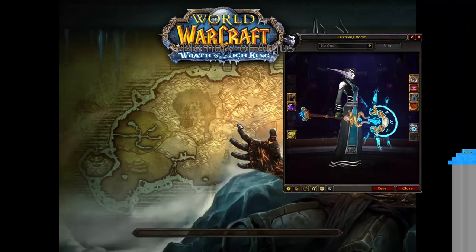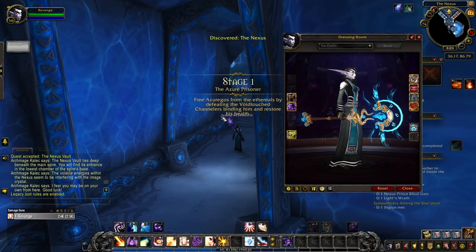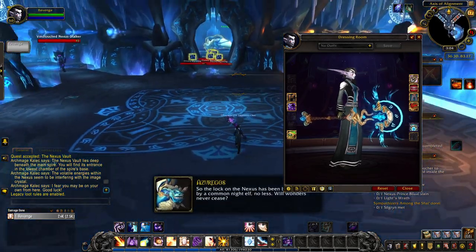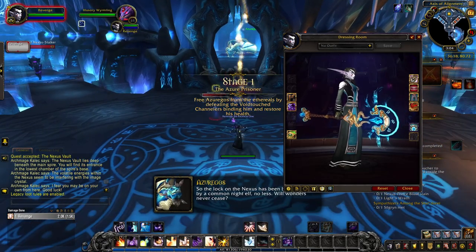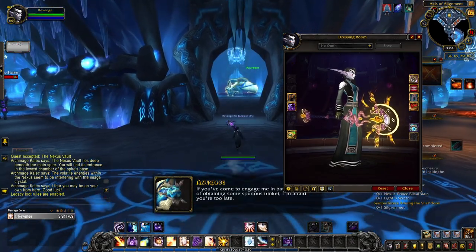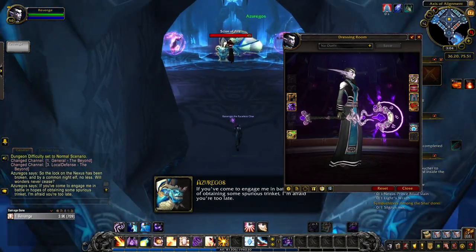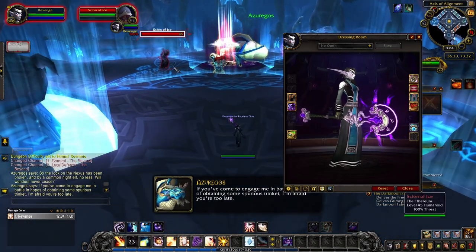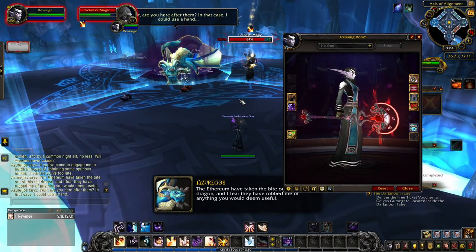Memory of Argus was in Legion unlocked with the Mage Tower challenge. As I keep mentioning, the challenge is locked and is no longer doable, but for those who completed it back in Legion and unlocked the blue tint of Memory of Argus, you can still today unlock the three other tints. By completing 10 different Legion dungeons by yourself or in a group, you unlock the golden tint. The purple tint is a reward for winning 10 rated battlegrounds after unlocking Memory of Argus, and when you defeat Kil'jaeden on heroic difficulty, you unlock the red tint.